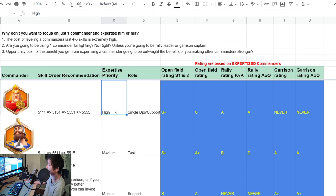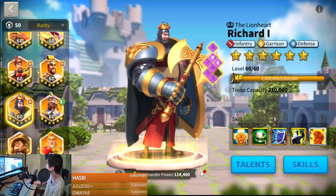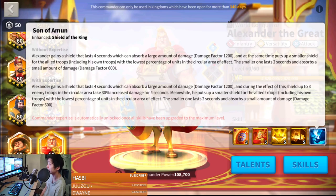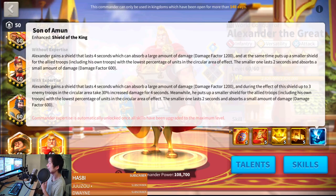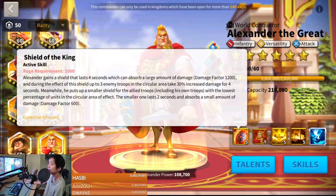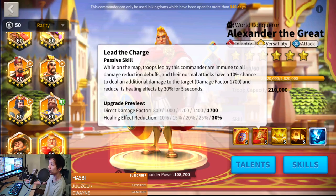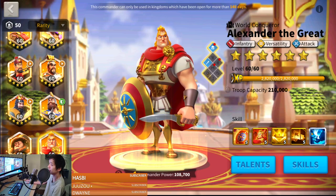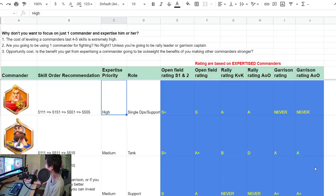For expertise priority, I put Alex as high. Why does Alex have a high priority for expertise? Because if you look at Alex's expertise skill, he can debuff up to four targets nearby, and those targets take an extra 30% increased damage — which is a lot. It can work very well in mass PVP as well as rallying. It's a very, very strong expertise skill. Also, all of Alex's skills work very well on the open field — none of his skills are for garrison or rallying exclusively. So definitely try to level them all up and get him to expertise.